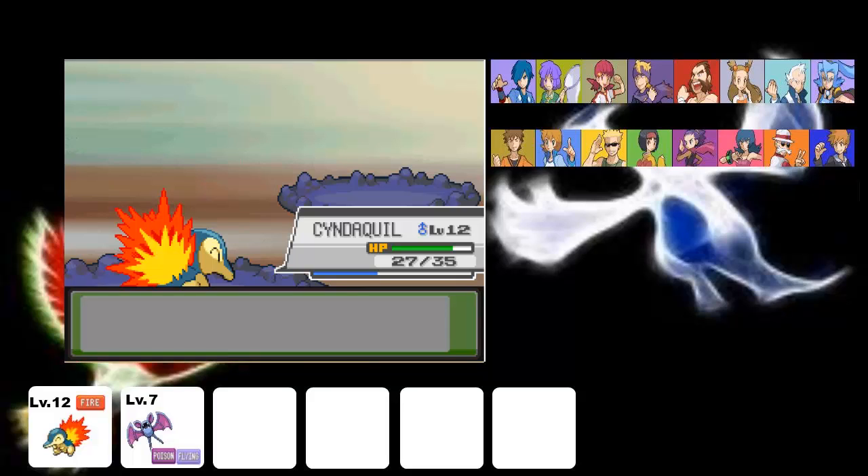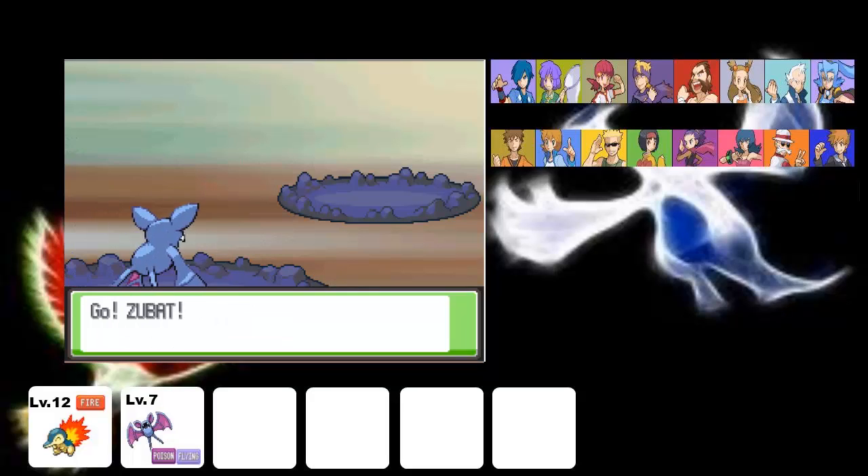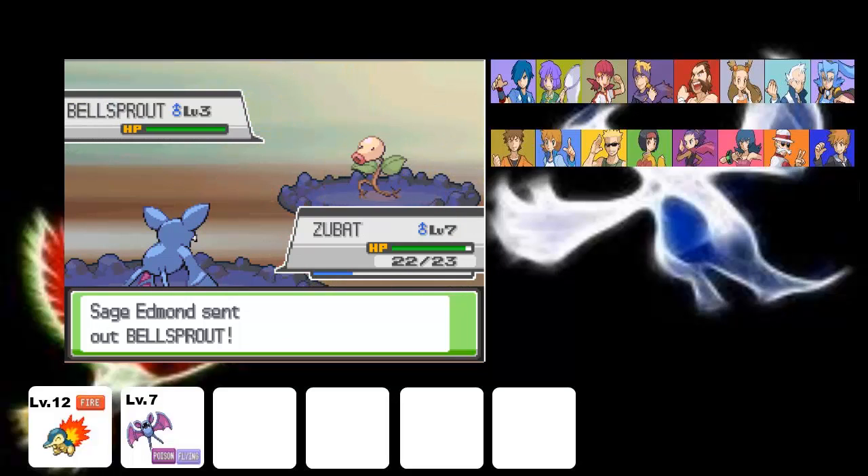Another Bellsprout — shocker. The main sage, the master sage person — he has another Pokemon. I'm not going to spoil it, I'm going to spoil a lot of things of course.